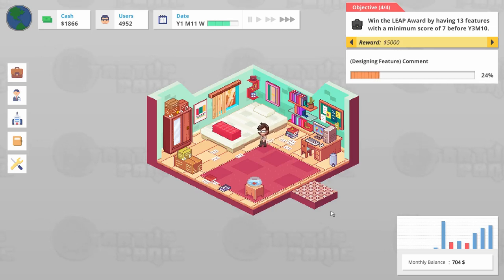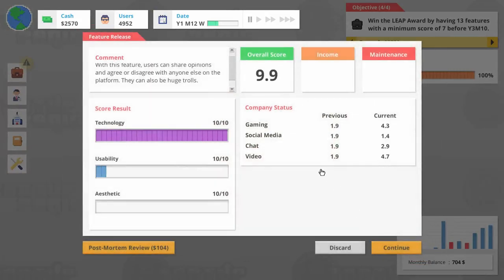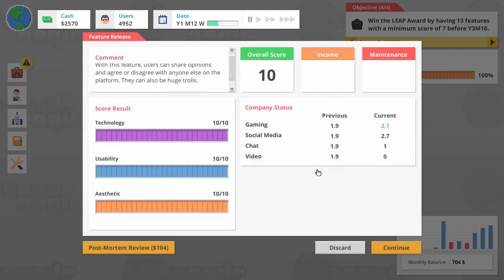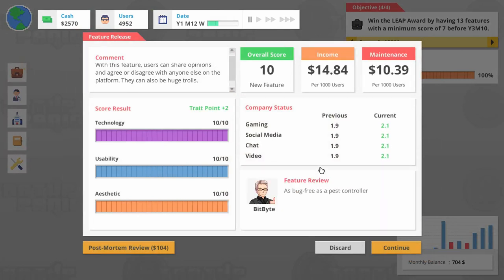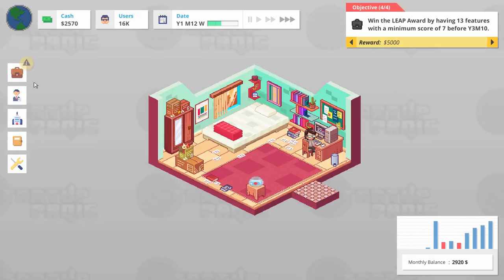Our monthly balance is going to tick upwards and it's going to go even higher if we bang out two features here. We also revise that one sub-seven feature by ourselves before we move into the next office, but we will move into the next office. I promise. Once you get into hiring employees, that's when the game opens up a bit more, but for now we're taking advantage of the fact that our rent is so low. 10 out of 10s across the board — fantastic.